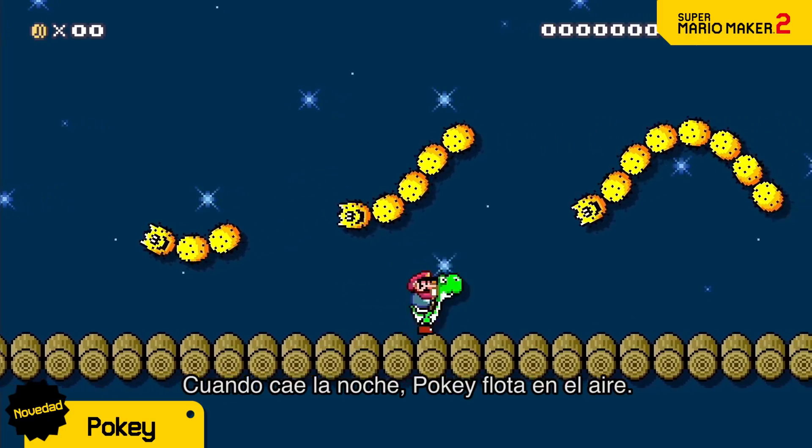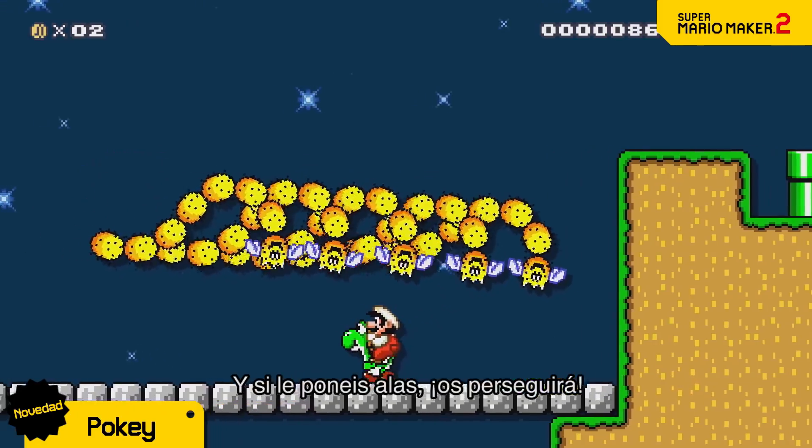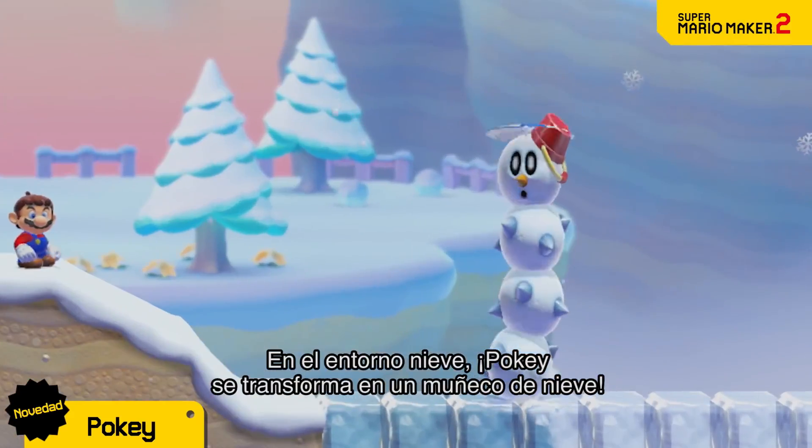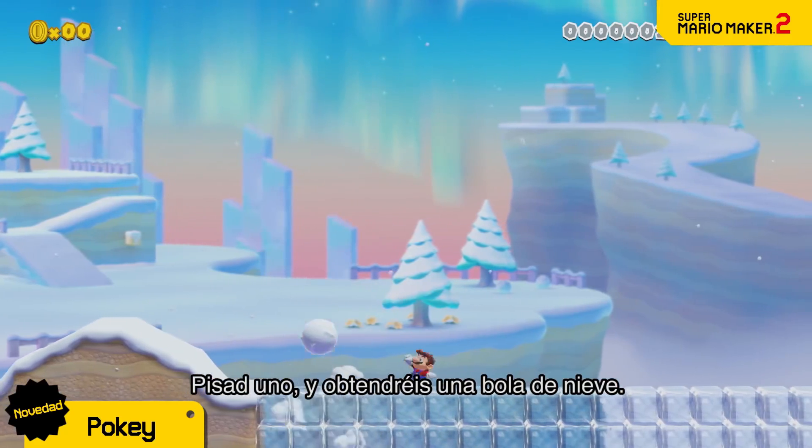In night mode, Pokey will take to the skies. Give it wings and it'll home in. The snow theme turns Pokey into a snowman — step on one and you're in for a snowy surprise.